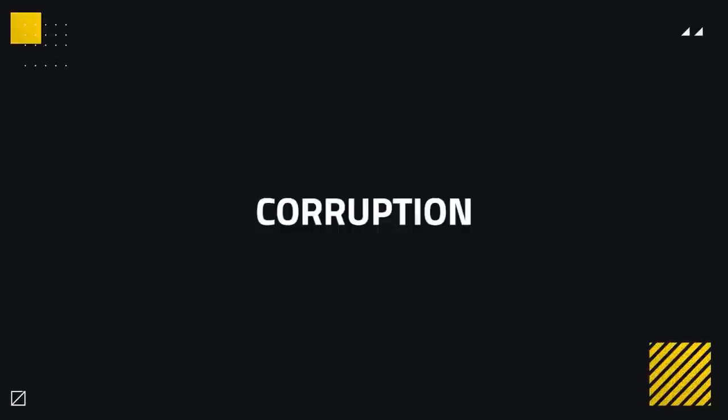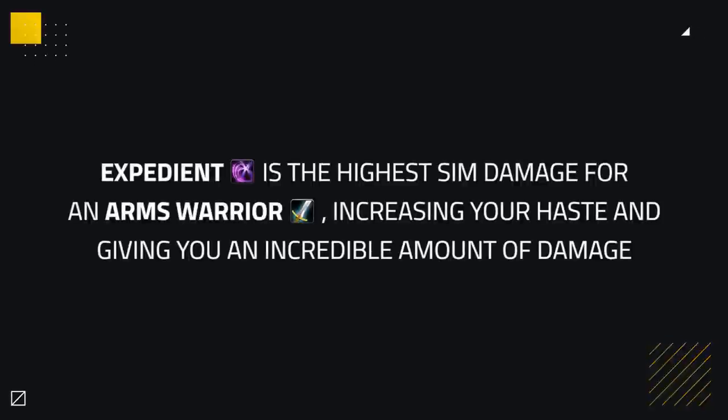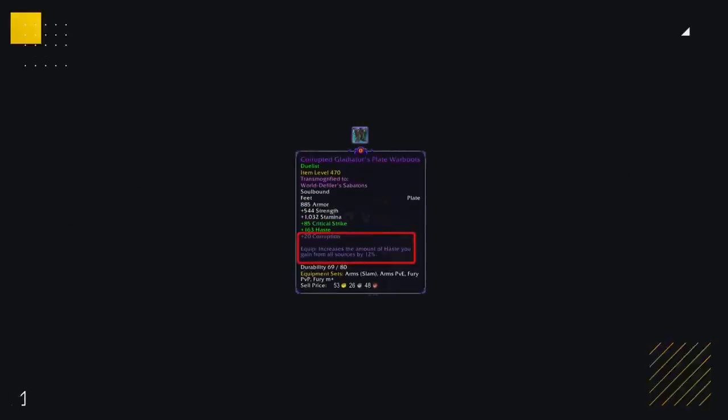Corruption gear is a new and vital part of gearing your character. Arms Warriors have quite a number of pieces for different purposes in Arena. Expedient is the highest simulated damage for an Arms Warrior, as it increases your haste, which gives Arms Warriors an incredible amount of damage — provided you can maintain uptime. Stacking haste will be part of your gearing, so the more haste you can get, the more valuable this corruption gear becomes, increasing your DPS.